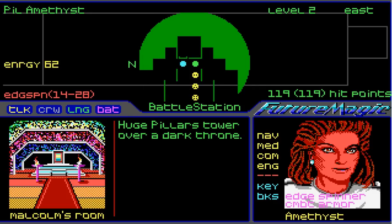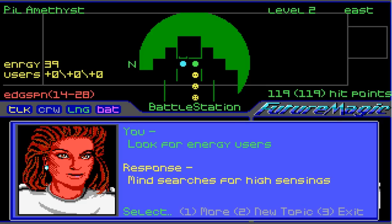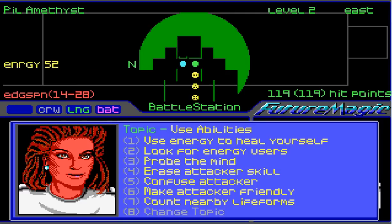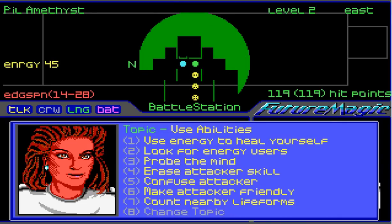I wonder if there's another way. Look for energy users. How does that... obviously it doesn't even work — it's saying users 000 and I'm standing right by an energy user. Erase attacker skill. Attackers no longer have skill. He's not an attacker, so that won't work. Count nearby life forms — I'm just curious because I've never used these abilities before.